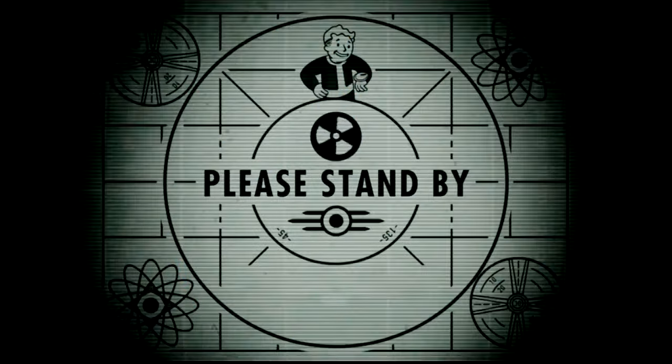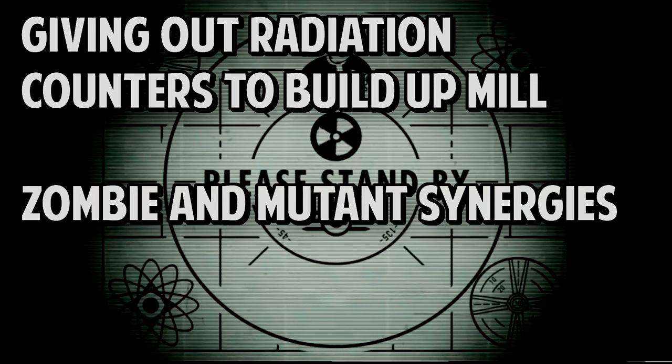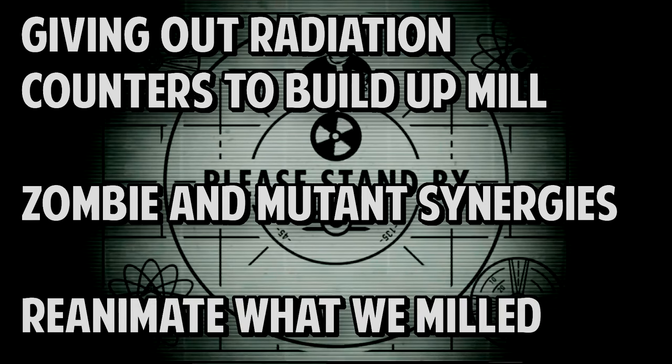Now back to the Mothman. This deck will focus on giving out those tasty rad counters and ensuring that our opponents will be milling their decks constantly. At the same time, we have a few kindred strategies utilizing some of the mutant and zombie creatures that will benefit us from that mill. Finally, we have a very small but effective reanimator package that will be our fallback should we need to pivot to a shorter clock. Starting off, let's discuss those rad counters.